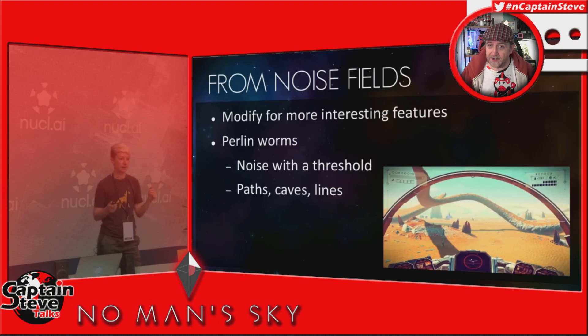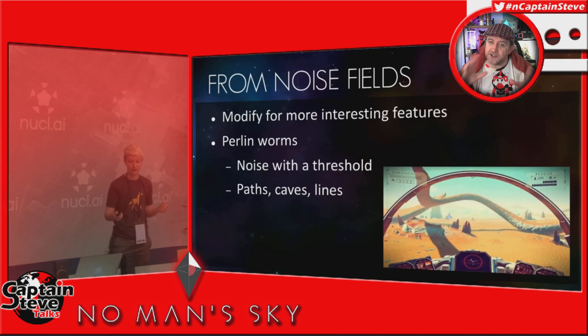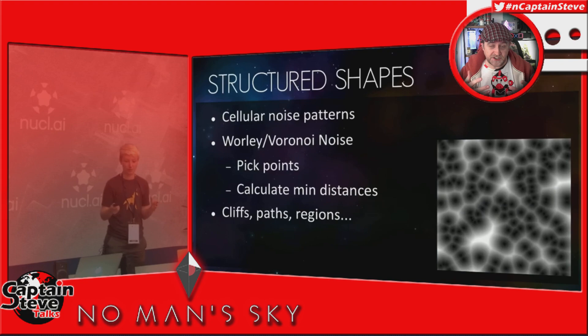Now I quite like those ribbon Perlin worms we used to get on planets that jumped out of the surface and back down again — now they seem to just be level with the planet, maybe giving sort of paths or roots, or the odd circle. It's not as crazy as it was in vanilla, and I really miss those Perlin worms. But yeah, she then goes on to say how cliffs and paths and regions are generated and how they can look more organic — and then she says something quite interesting.